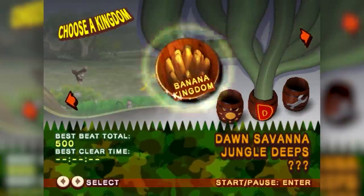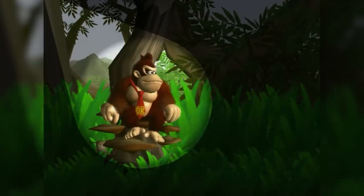The basic premise for Jungle Beat is you play across different kingdoms, and they're each represented by a fruit. Each fruit has two distinct levels and ends with a boss fight at the end.